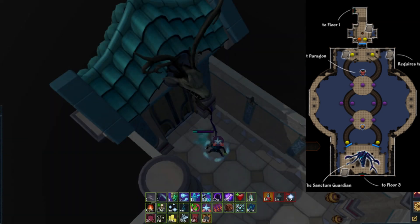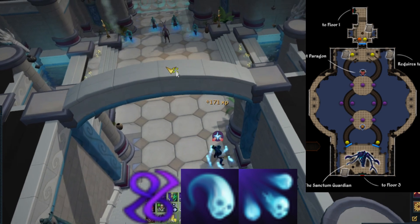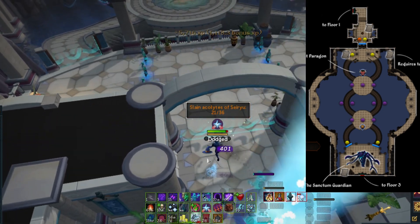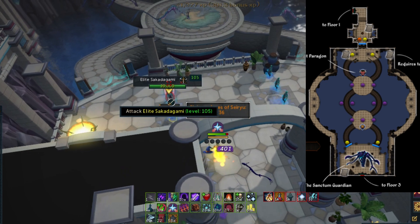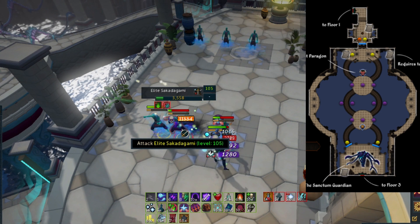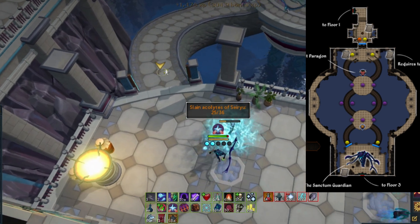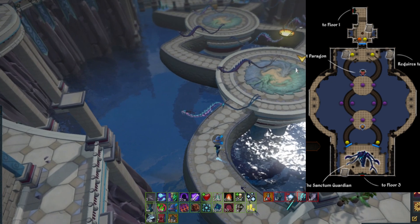The important ability to not use here is threads of fate if it's off cooldown. After finishing them off, use your shield for prayer and head through the door to floor two. Overall this floor should take no more than about a minute. For the next creatures, use threads of fate into soul sap into volley of souls on the healer, as he has slightly more HP and won't die early. Then build to death skulls and use on the last three targets on the left.